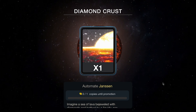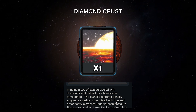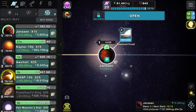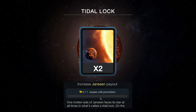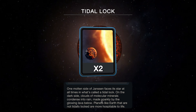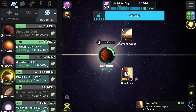There's the diamond crust here. Imagine a sea of lava bejeweled with diamonds and bathed by a liquid gas atmosphere. The planet's extreme density suggests a carbon core mix of iron and other heavy elements - under intense pressure, carbon takes the form of graphite and diamond. There you go sweet. Get that - automate it, let's just keep leveling that up. There you go - tidal lock. One molten side faces the star at all times in what's called a tidal lock. On the dark side, clouds of mineral compounds condense into rain, made sparkly by the glowing lava below.